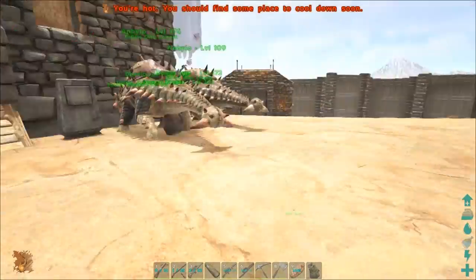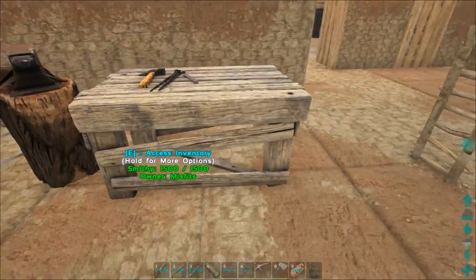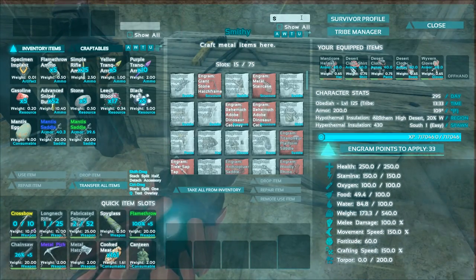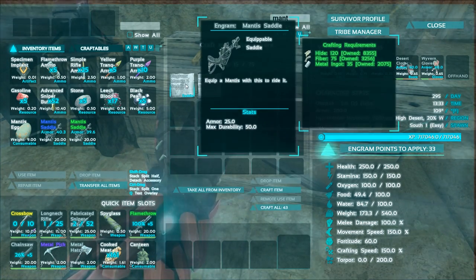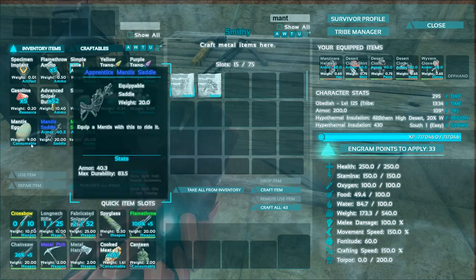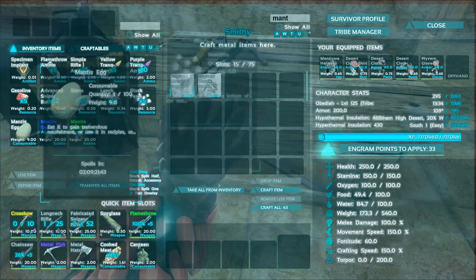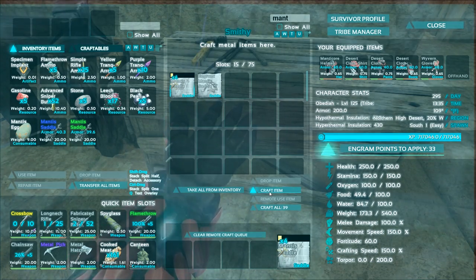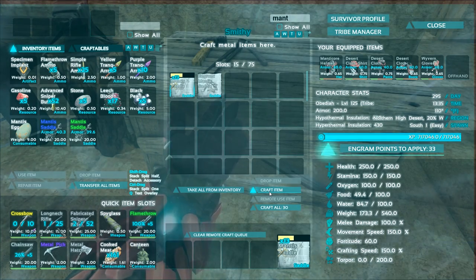We're back at base. We did end up using that other death worm horn to tame up another mantis. Now we need to make some saddles — we have two from drops, and we already found an egg while we were out. I'm going to make a bunch of saddles — let's do 13. I'll let these craft up and get everyone saddled.